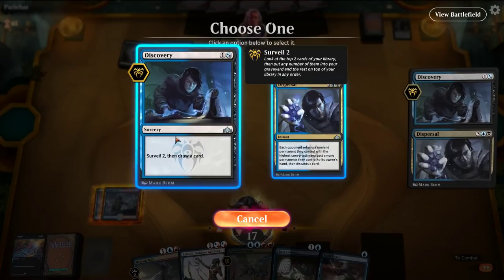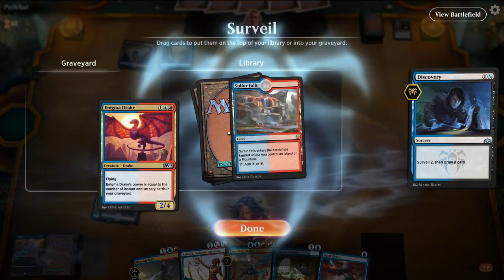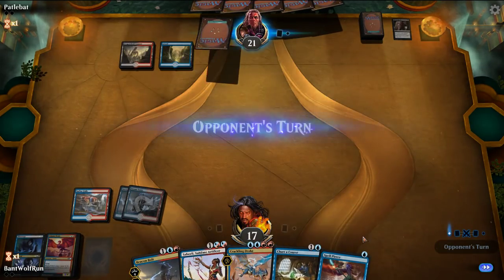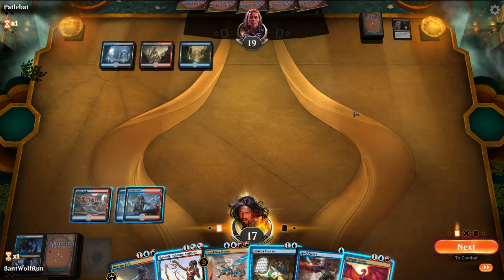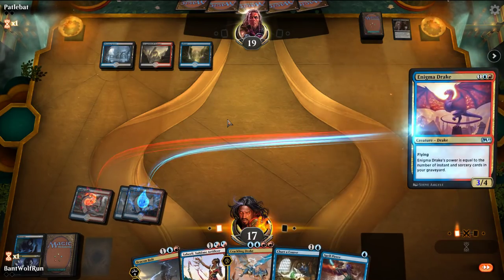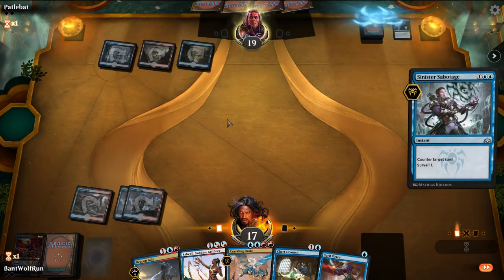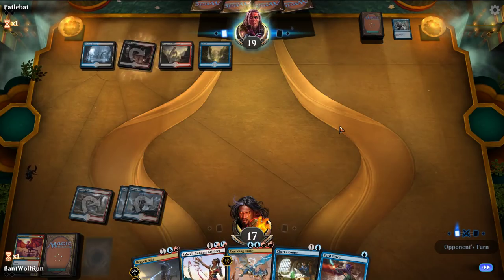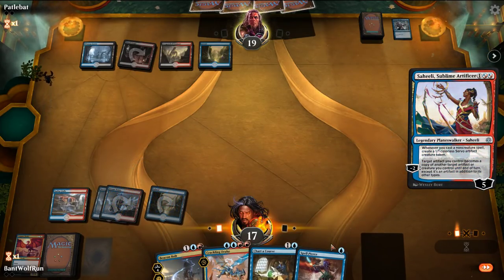We will discard the shock. I was hoping to draw a land there. We'll keep the threat — we can hold up Spell Pierce if need be. That signifies a counter to me. So we're just going to throw out the drake here — I want him to burn stuff. Missing that turn to get Saheeli down hurts. We'll see if they have another counter here; we can also Spell Pierce it.